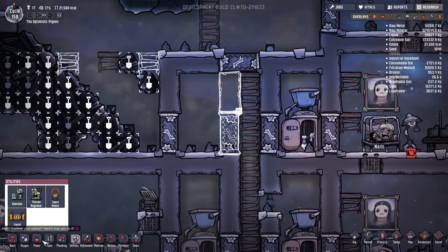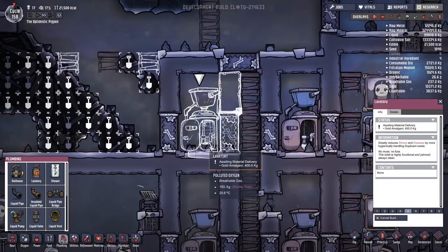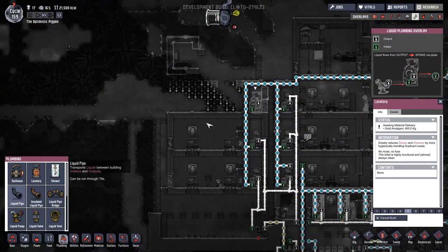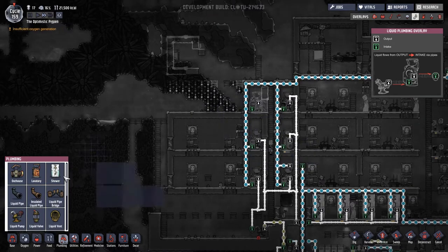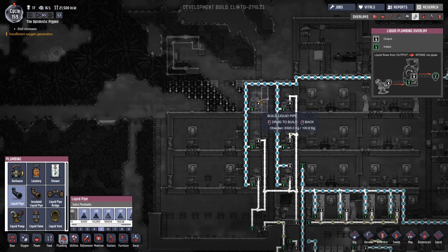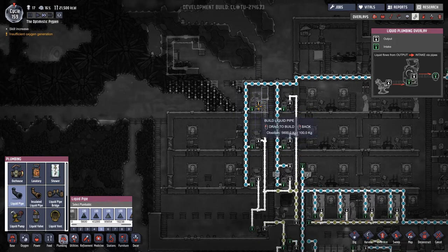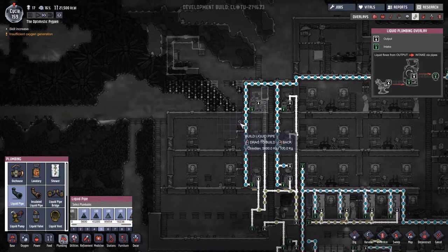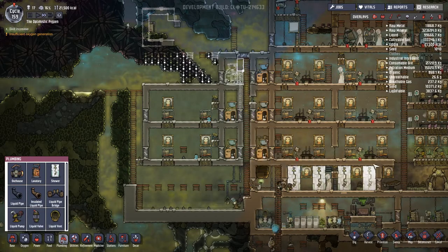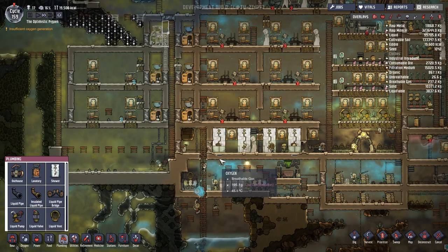That looks like it'll work out A-okay. Let's pull up the pipe overlay — this is pretty good. We're going to steal a little bit of liquid from there. There's enough runoff in this area for it to backtrack up, I think. They're only toilets — you flush the toilet, that's all the water you deal with. It's not like a shower where there's constantly running water the whole time.